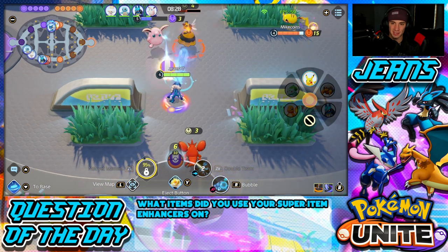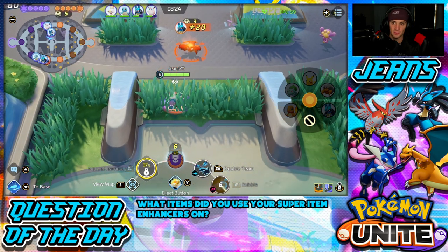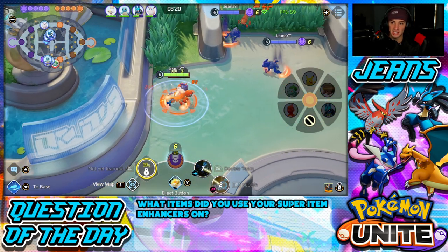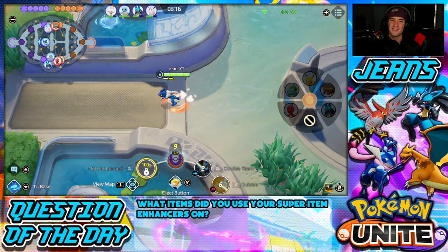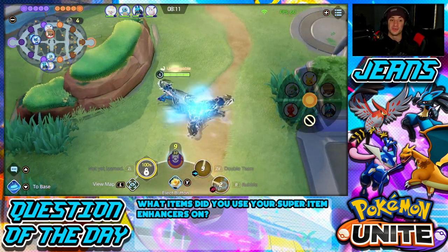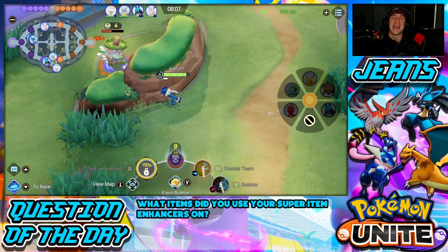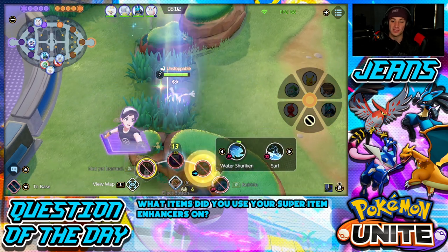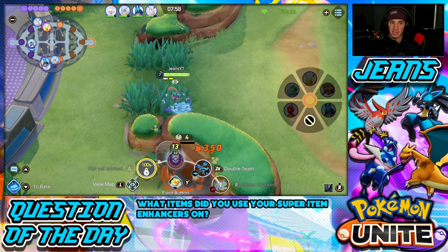I'll let my teammates have the bees and that Corefish so they can get some more XP. I'm rolling out, heading back to the jungle area to kill that Corefish. I have a whole setup for this — once I get these two jungle enemies again I am now Greninja, which is super quick. Like two minutes in and I'm already Greninja. We played that one perfectly, got a great start for the team. Our next priority is Drednaw, and I'm heading to the bottom lane after this.